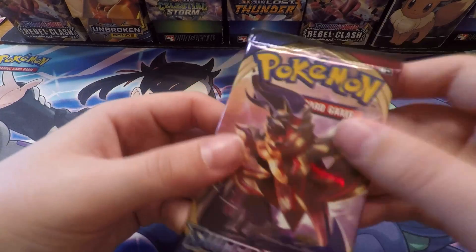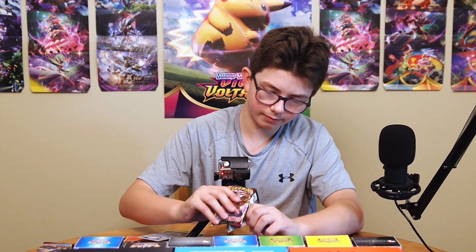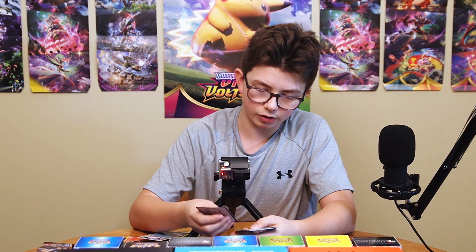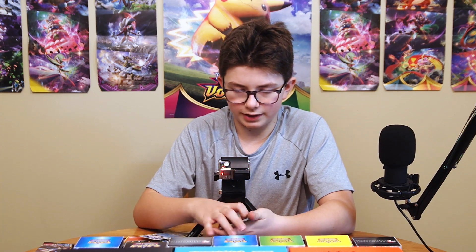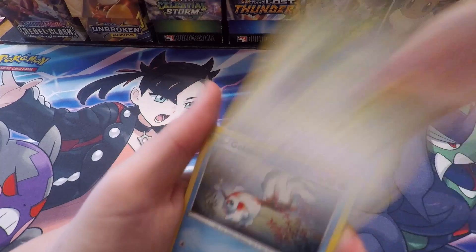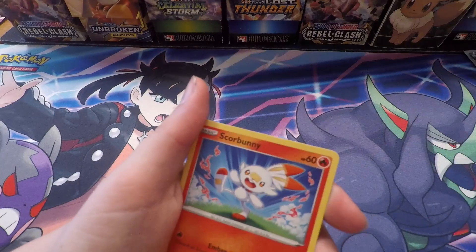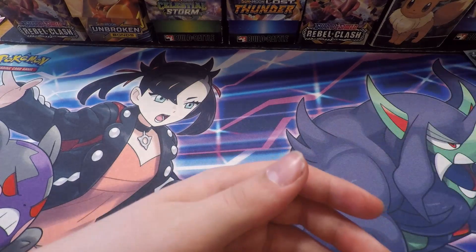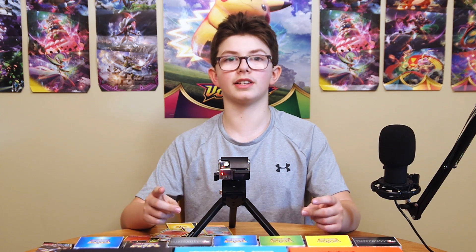Let's move on to our final pack of Sword and Shield. White and green code. Starting off: Lightning Energy, Beedrill, Rotom, Rare Candy, Goldeen, Diglett, Skorupi, Hoothoot, Scorbunny, Lucky Egg Reverse, and a Cinderace non-holo rare. That really stinks, but hopefully Lewis's packs can turn it around.